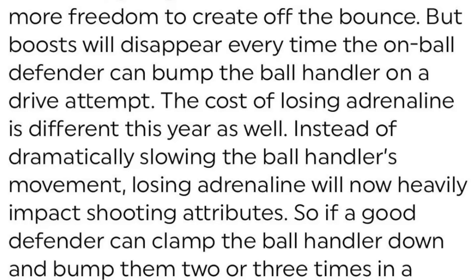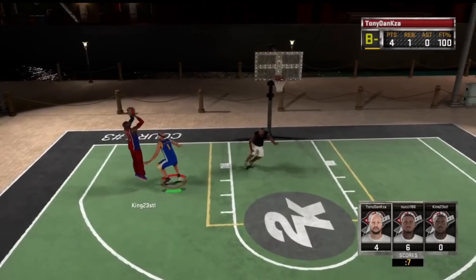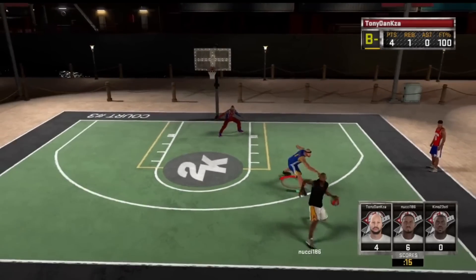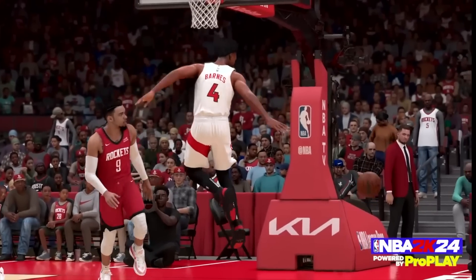Every time you get bumped by a defender you lose an adrenaline boost. That type of body-up defense is what the community wants, and jump shooting will be tough after getting bumped. The more you get bumped in a possession and lose all your adrenaline bars, the worse your jump shot ability gets. In my opinion, once you lose all your adrenaline, you'll be forced to rim run since you'll maintain speed but have a terrible jump shot.